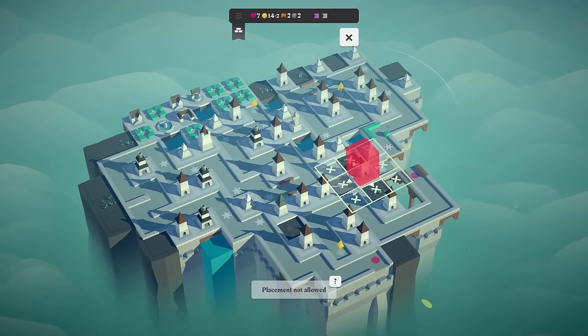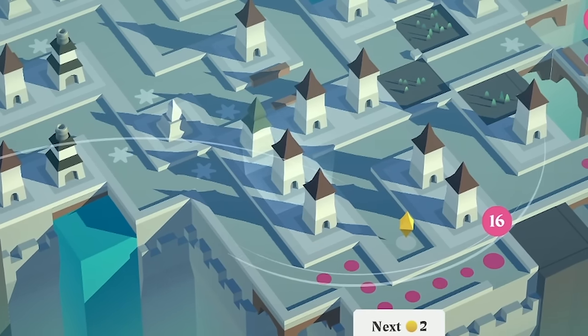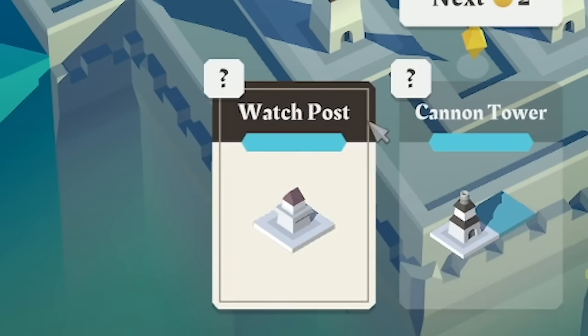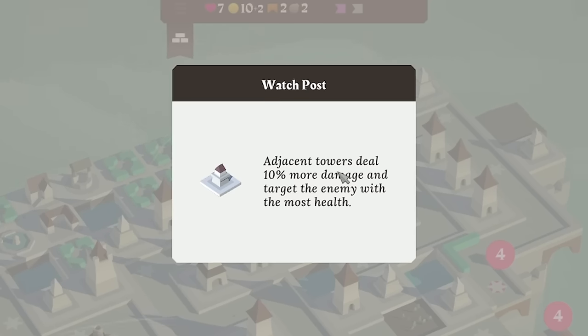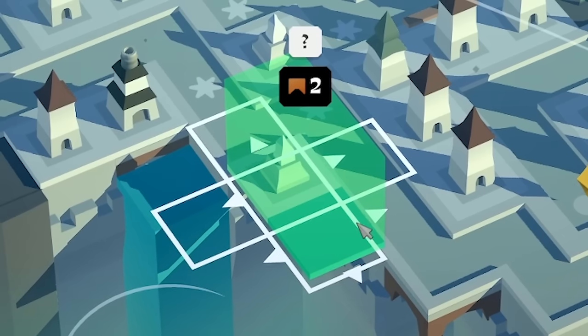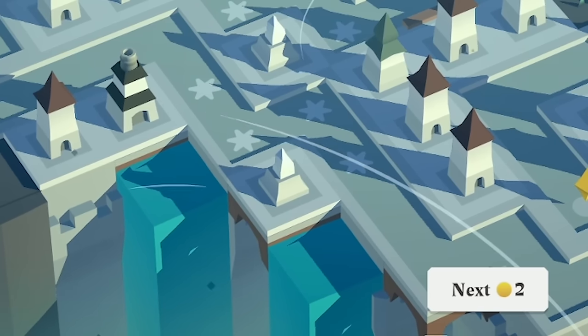So now, like this archer tower — there's actually loads of places I can put it, and I think that one makes the most sense. Place that, and we may as well spend all of our coins. I don't want a straight path. Oh, what's a watch post? Adjacent towers do 10% more damage — we'll have one of those there. Shove a cannon tower over here, and then a nice tower there using two bridges, meaning this corner is going to get frosty.